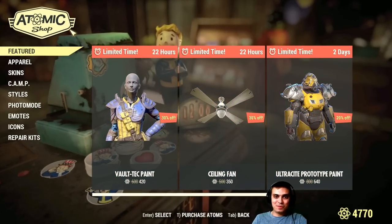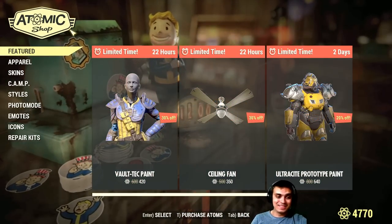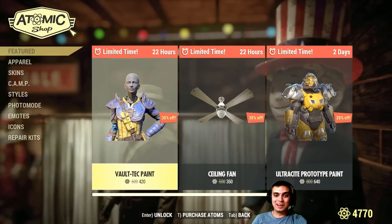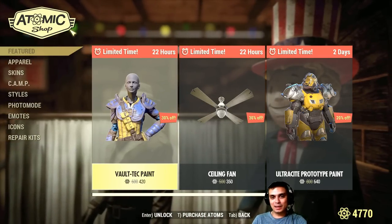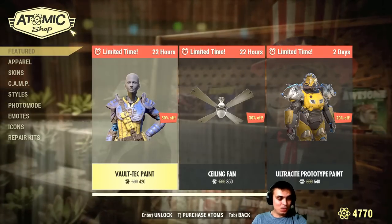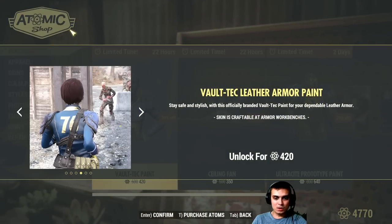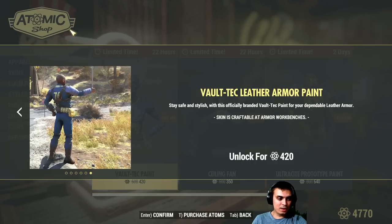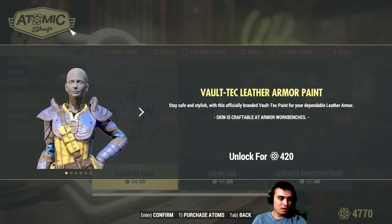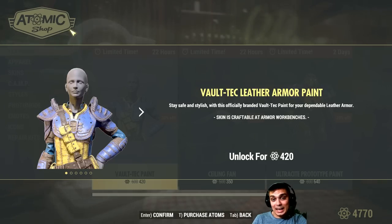On today's beautiful day in the menu we got the following beautiful items. Well, to be honest, I like only one of them — well, two — but the second one I will not buy. So we got the Wall Tech Paint, and this paint works only with the leather armor. It costs 420 atoms, which I think, well to be honest, I like it.